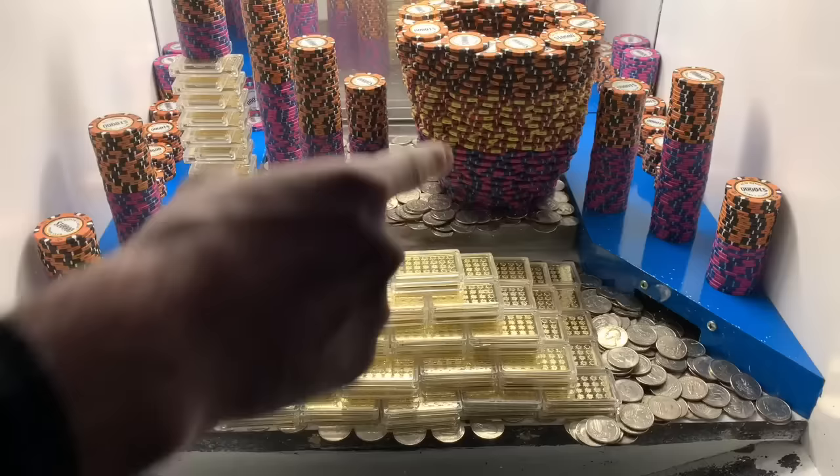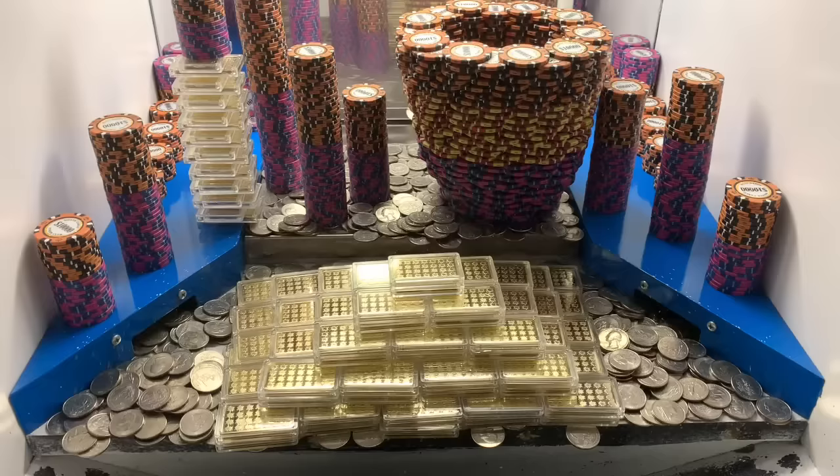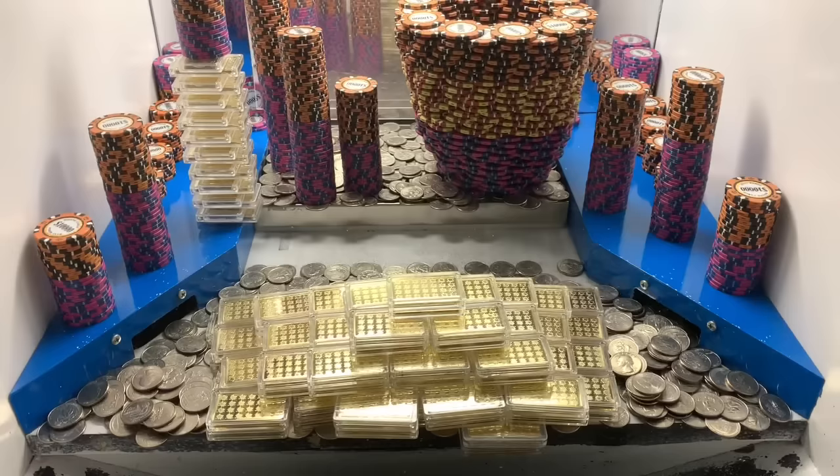There's a ginormous tower on that right side with a bunch of five thousand dollar chips, one thousand dollar chips, and ten thousand dollar chips. Just moved a bunch right there — big money, come on. We're about to start winning gold right there in the middle. Those gold bars are about eighteen hundred dollars a piece, so that's some good money. That was the last of our 80 quarters.